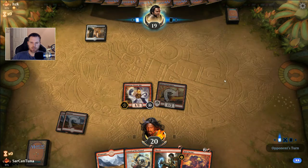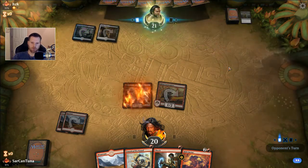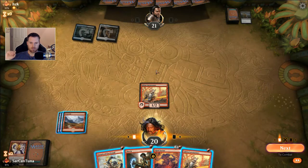The Steamkin will eat a Moment of Craving perhaps, or a Cast Down — whatever the enchantment is that gives minus two minus two. Thought Erasure — he's debating. He might be able to — yeah, he's got a Moment of Craving and also has a spell he was thinking about casting. I'm gonna go with Risk Factor here. I kind of like getting it out of my hand and into exile one way or another, and he may just let me draw and then Thought Erasure me, or take the four damage.